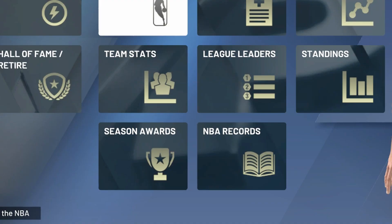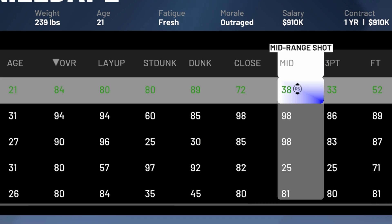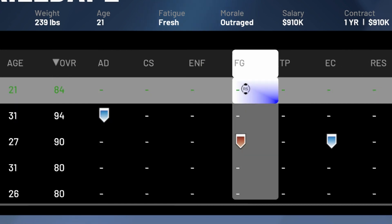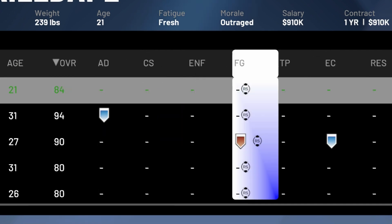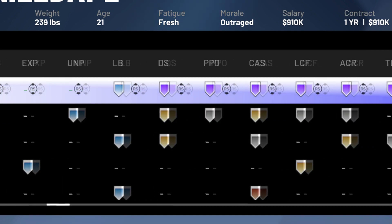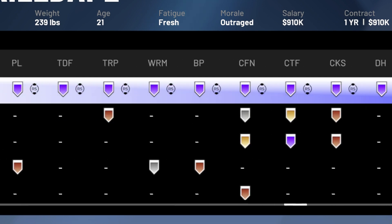What you do is go to Stats, then go to Roster. As you can see, it does not show the buttons at the bottom. Press Y a couple times and then you go — and you can put on your badges. Press Y until you get to the badges, press A to highlight the whole row, and hold up on the right stick.